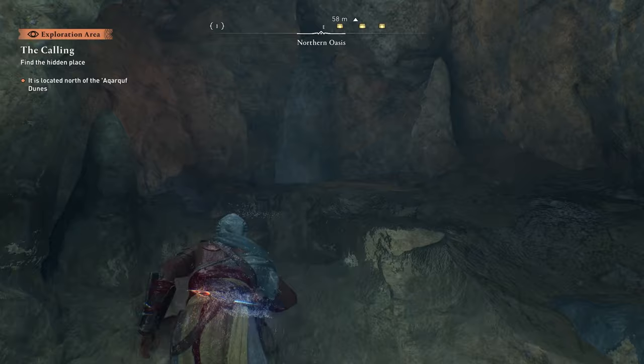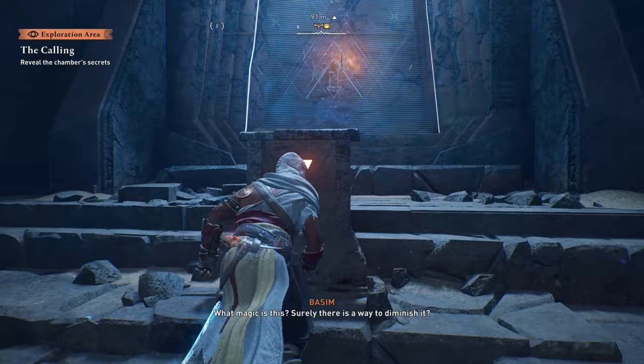Inside this room there are going to be these three weird altars and doors, and you'll see there's a different amount of symbols — there's two symbols on this one, five on that one, and then three on this one over here.